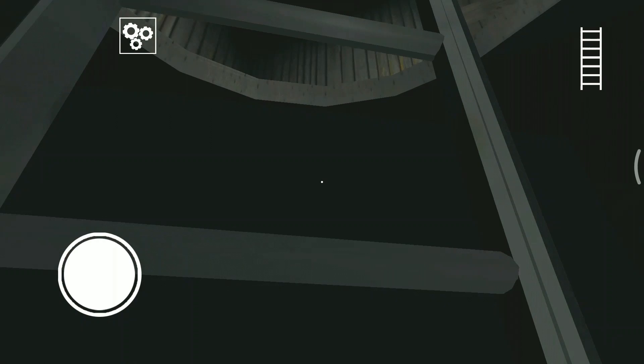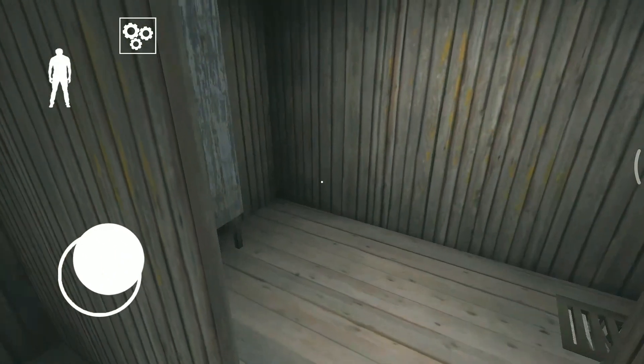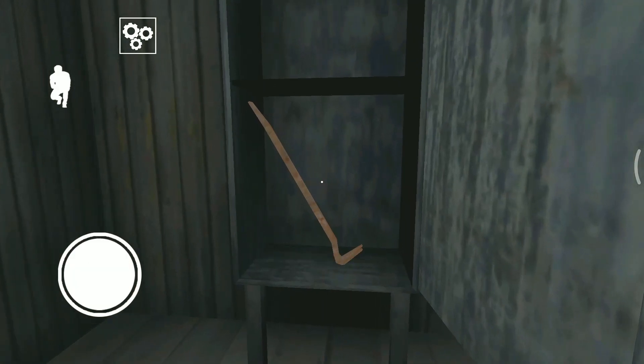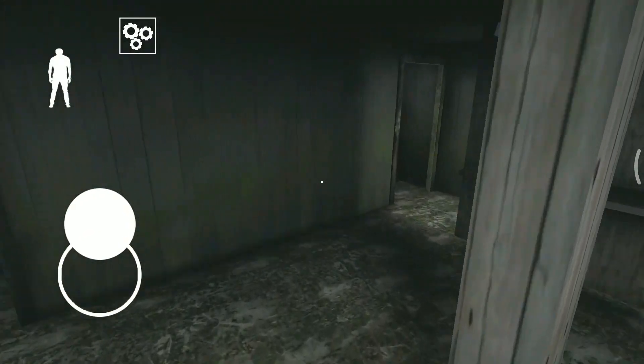To open the security room you need a security key which is present around the neck of the grandpa. This is the attic room, and in the attic you find this crowbar in the cabinet.